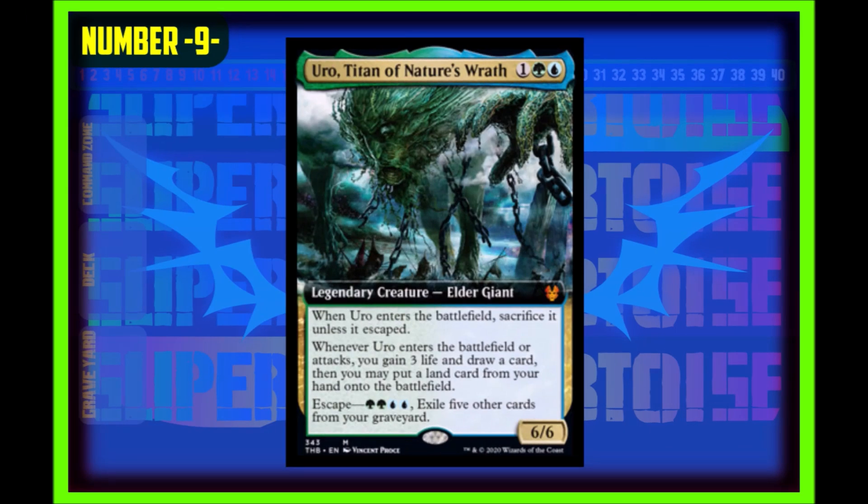At number nine we have Uro, Titan of Nature's Wrath. One generic, one green, one blue — legendary creature elder giant, a six-six beater. When it enters the battlefield, sacrifice it unless it was escaped. Whenever Uro enters the battlefield or attacks, you may gain three life, draw a card, and put a land from your hand onto the battlefield. It has escape — two green, two blue — and you exile five other cards from your graveyard to cast it from there. This creature is amazing; the effect alone is good enough to be on a sorcery. The fact that it attacks and re-enters with that effect is insane, and it will see play in Commander, Cube, Standard, maybe Modern, maybe Pioneer.